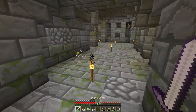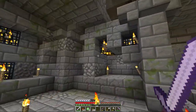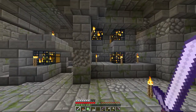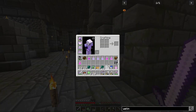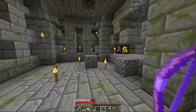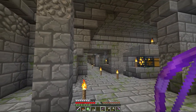We're apparently in a slime chunk - look at this nonsense, one two three four five six, this is just a death chamber! One thing I found very helpful was torch arrows from Quark. Torch arrows let you launch an arrow into a wall and it places a torch there - super useful for lighting up dungeons.